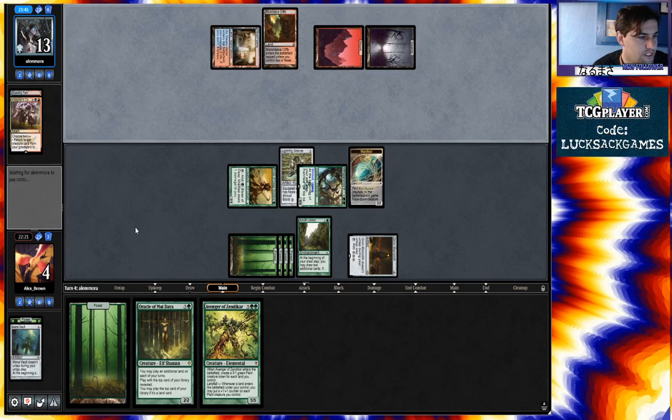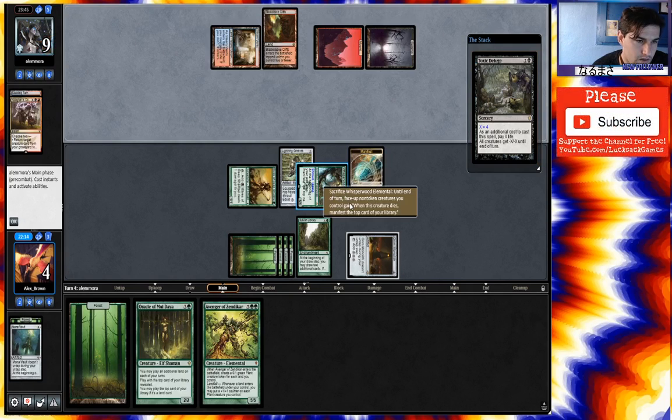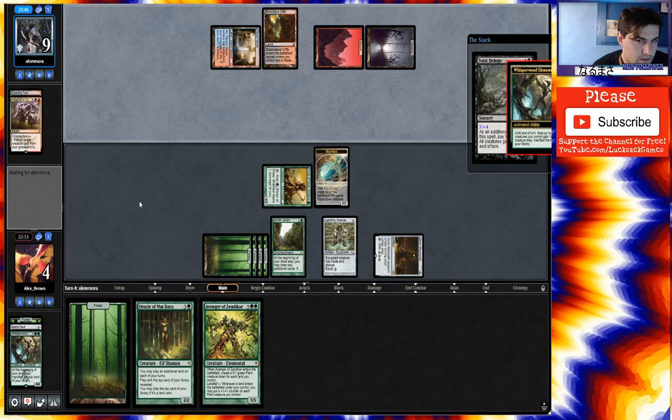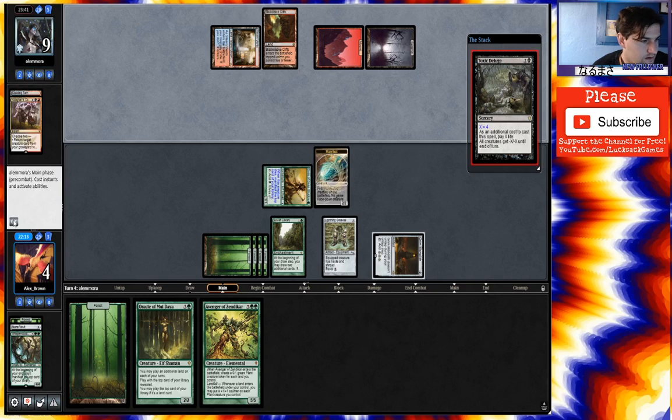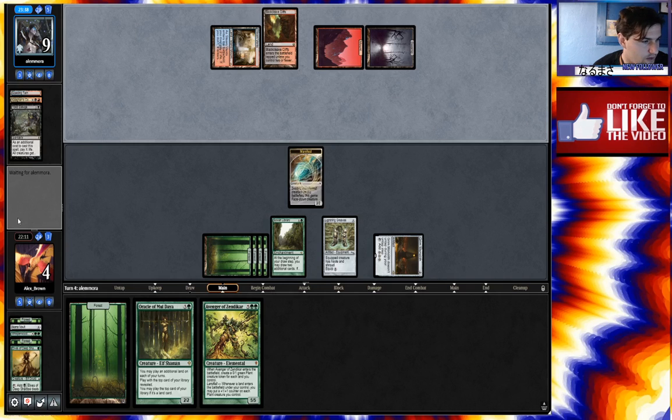Is this a Deluge? Sacrifice this. Manifest our Elf. Into another Forge. That's fine.